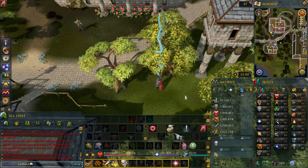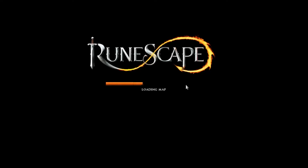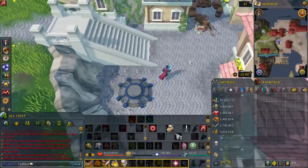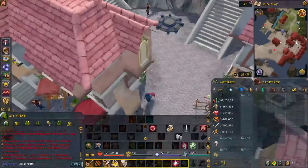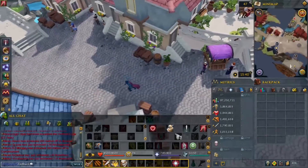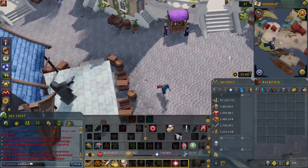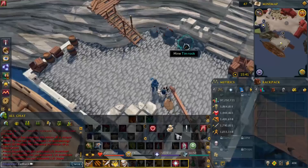There's actually a repeatable boss you can fight over and over again as a free-to-play account. This boss gives you certain bonus XP, which is pretty good. It's located in Ashdale, and the boss area looks like nighttime — not daytime.